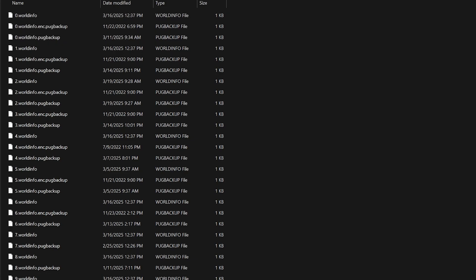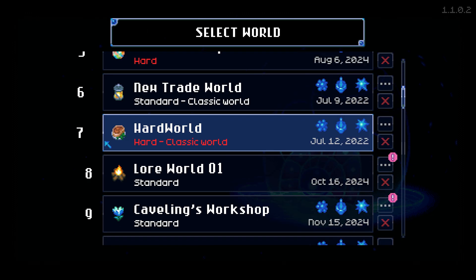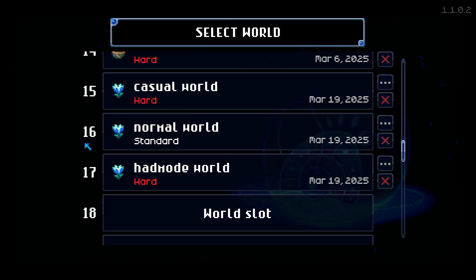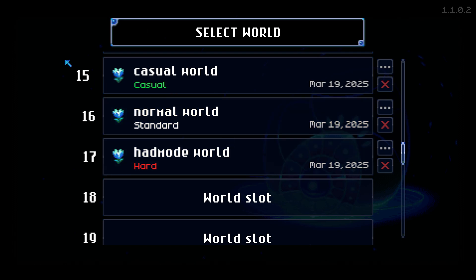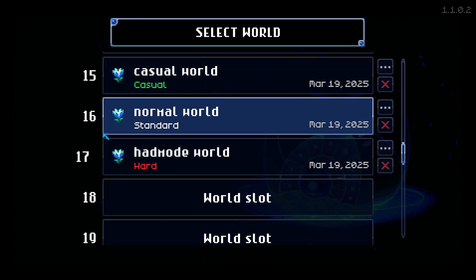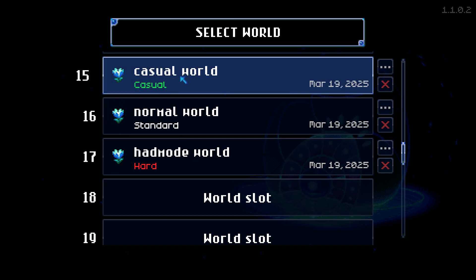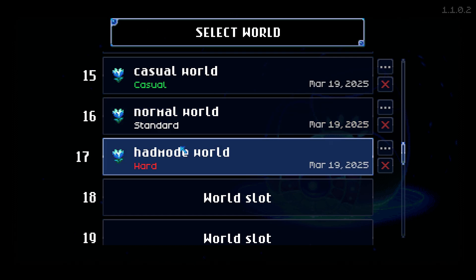But which world is the world that we need to deal with? Note that these start at zero and go up from there. If you go to the World section of your game, you'll notice that each world is numbered, and those are the numbers that are going to help us. So here I've got three worlds: a Casual world, a Normal world, and a Hard Mode world. They're numbered 15, 16, and 17. Because the numbers start with zero in the world files, these numbers on the left are going to be one smaller for their corresponding world. So the Casual world is file 14, Normal world is file 15, and Hard Mode world is file 16.